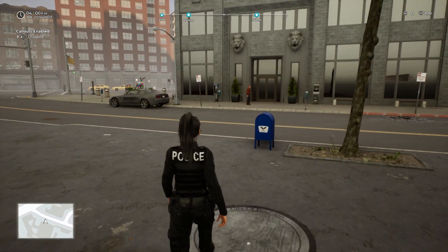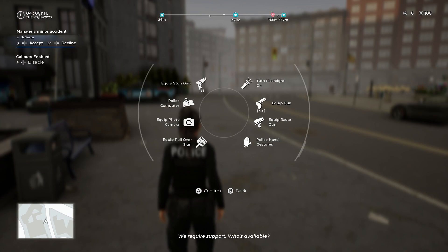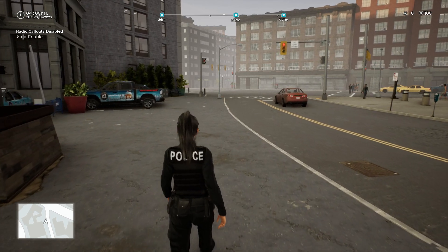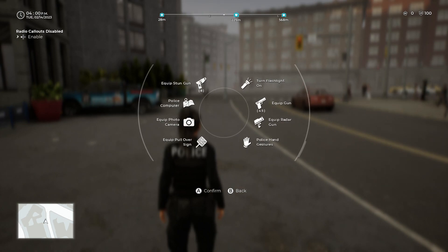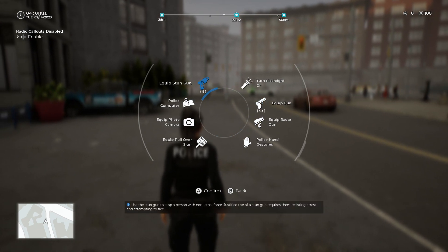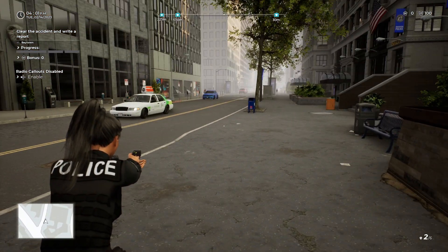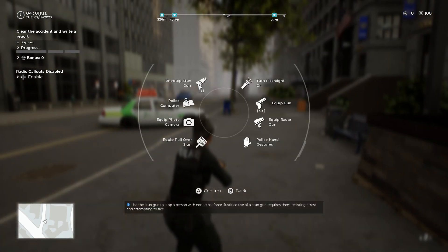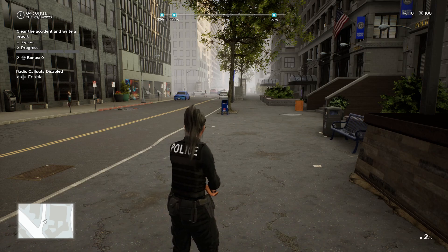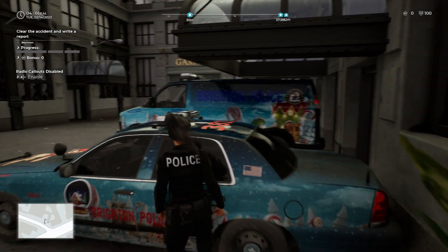Somebody named Charles was asking me: how do you use the taser? Well, for one you press on — okay let me turn this off. So on my controller, which is PC — he says he's on PS4, I think it should be about the same — you hold the Y button, it brings up your little wheel, and then you can grab your taser with your joystick. Move over to it and press A, then you should be able to bring out your taser. Try not to point it at anybody innocent because you'll get a minus point. Press Y again to put the gun away. Charles also asked how do you give somebody a DUI charge.